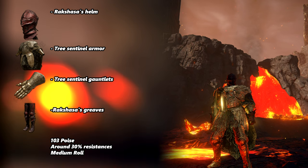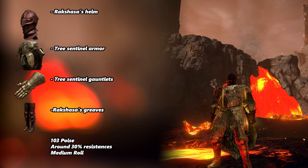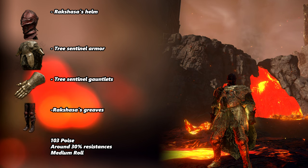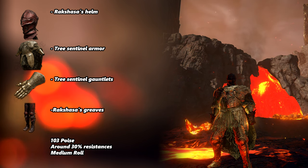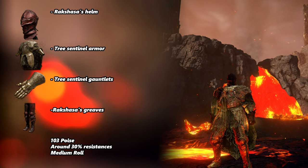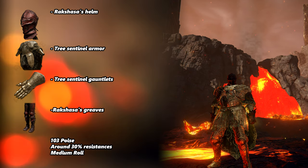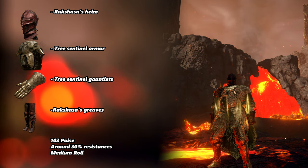For armor, use anything you like that has high resistances and poise. In my case, I use this armor here, which takes us to 103 poise with the Bull Goat's Talisman and also gives us 4% additional damage with two parts of the Rakshasa set, while still having a decent amount of resistances and taking us just below 70% equip load.